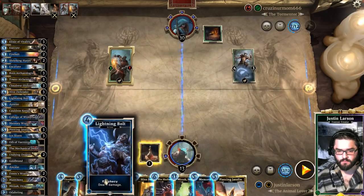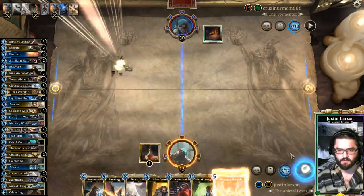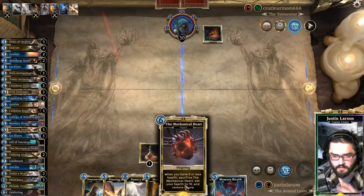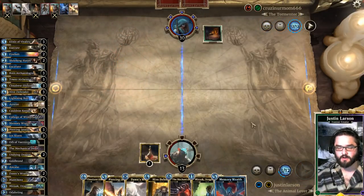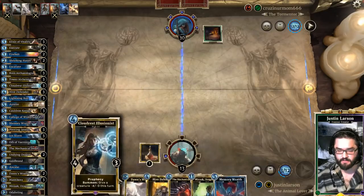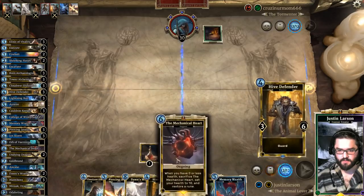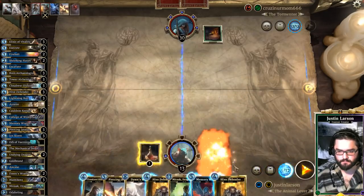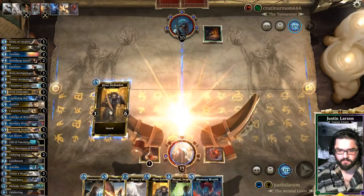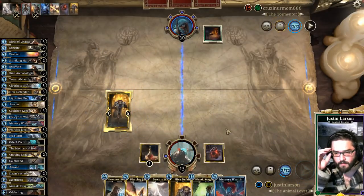We're just going to kill his creatures. We've got one card left in hand — Mechanical Heart. Do your thing; we have tons of answers in our hand. We will play the Mechanical Heart, we will play Hive Defender.